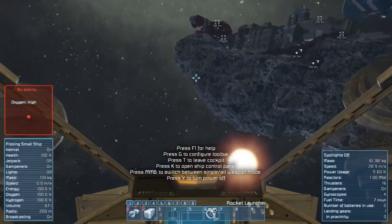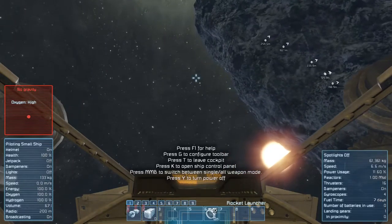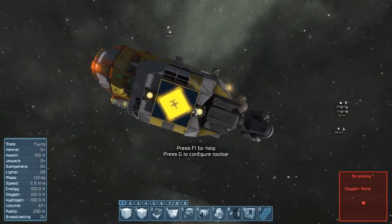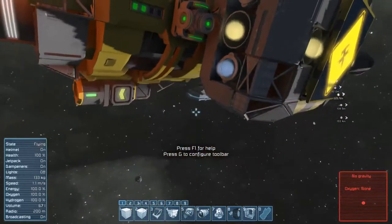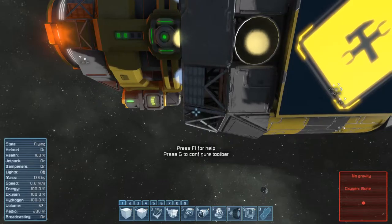You might want to check this out — just do a search for Rust Gerbil in the workshop and you will find it. There you have it, a nice little ship. Even these partly deconstructed blocks just add to the details. I'll be back tomorrow with another episode — until then, everyone stay safe.